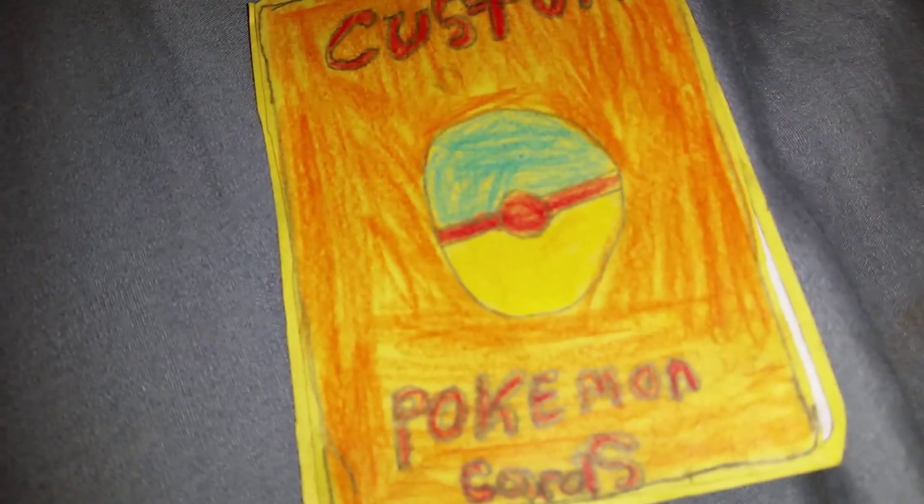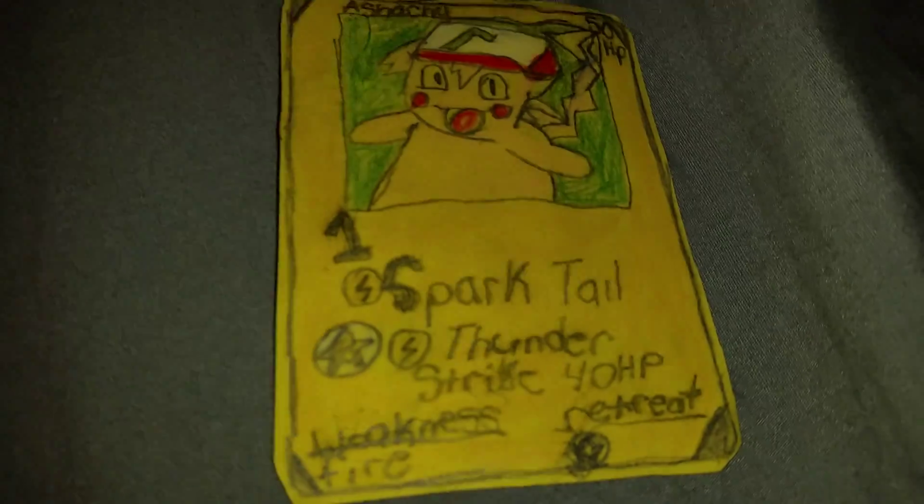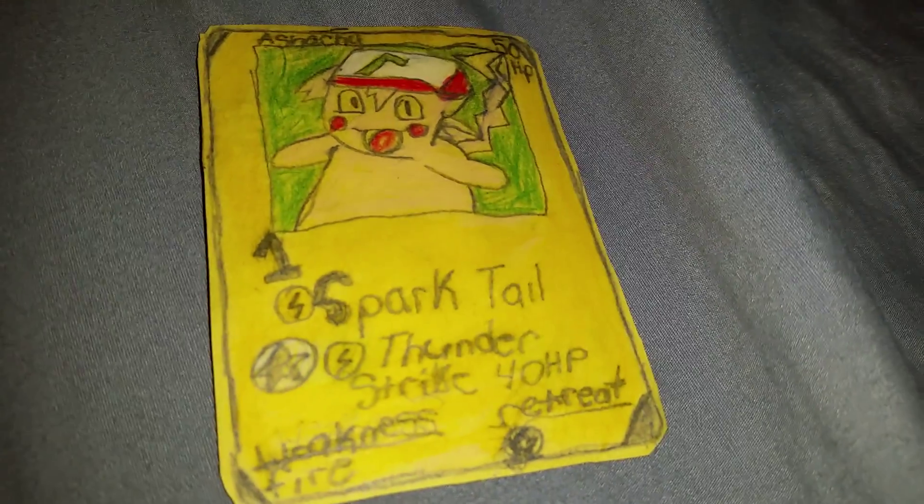It's the one and only creative Pokémon card. This is Ash-a-choo — the mix between Ash, Pikachu's trainer, and Pikachu himself. This is one custom Pokémon card. This is the first edition, and Sparktail and Thunderstrike are his attacks.